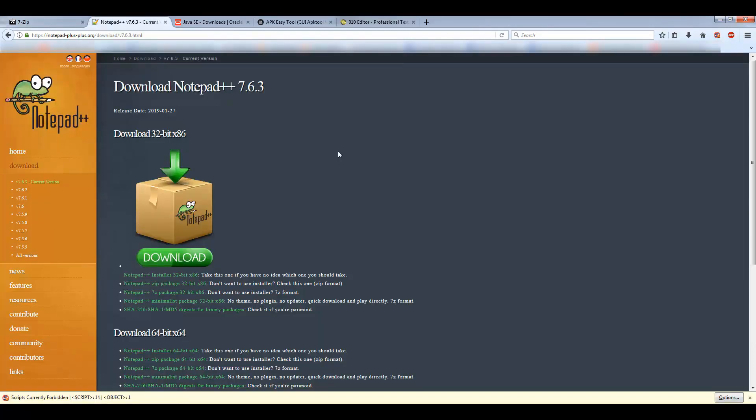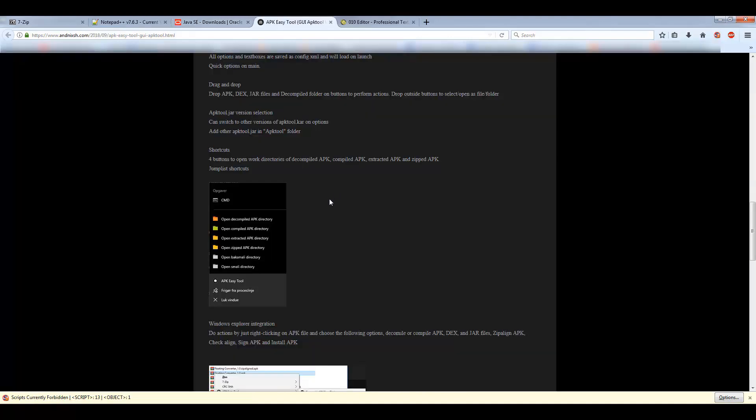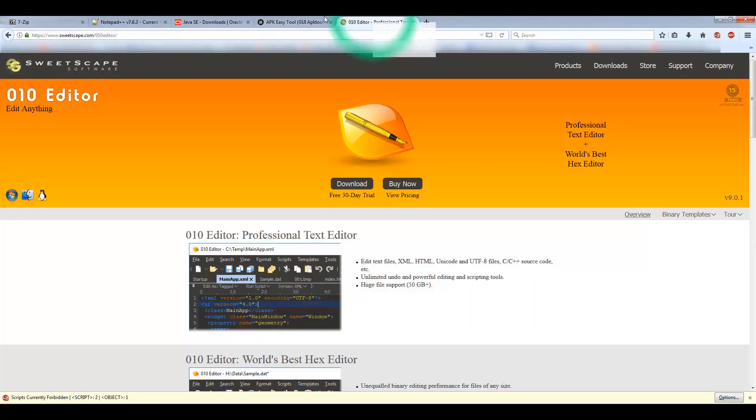Next, download Notepad++ — again, 64-bit or 32-bit depending on your system. After that, you'll need a Java JDK. I have Java SE8 — you can use SE8 or SE11, up to you. Make sure it's the JDK and not the JRE. Lastly, you'll need a hex editor called HxD. Go to the website, hit download, and install it.